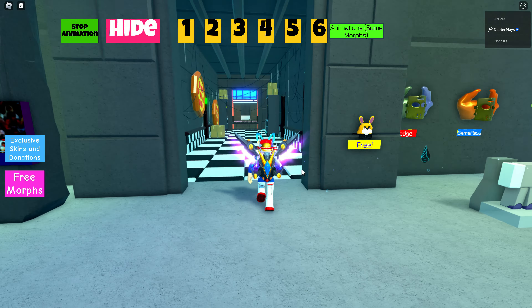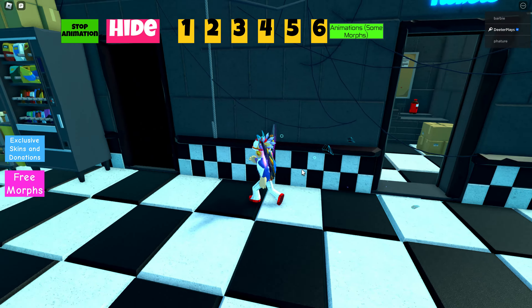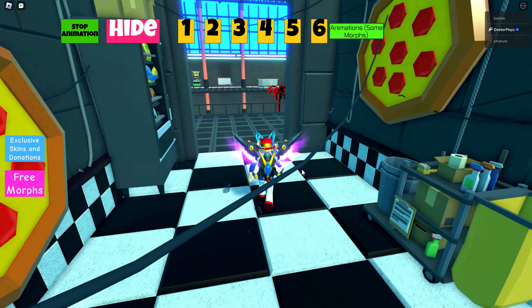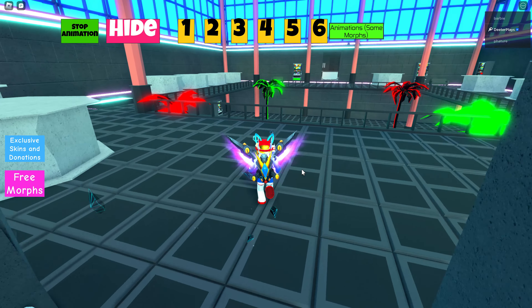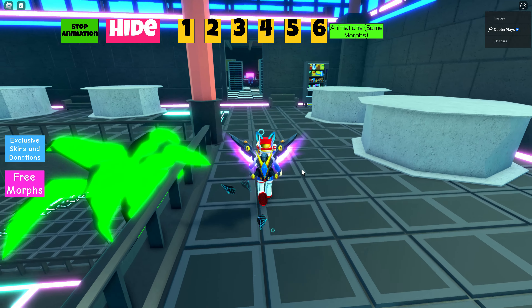Basically when you walk in here, there's a tiled floor area — you want to walk in there. I wasn't sure where the bathroom was when I first came in, so I was trying to walk through those doors, but it's actually downstairs. Not sure why they don't just put it in the normal area, but it is downstairs.